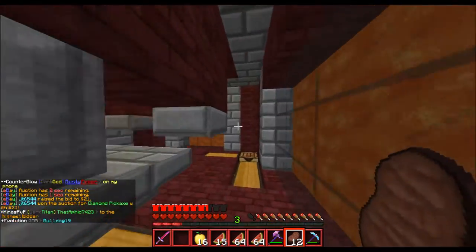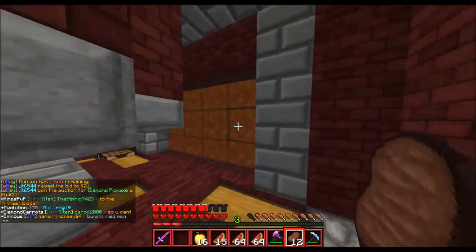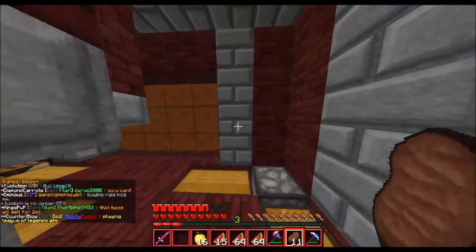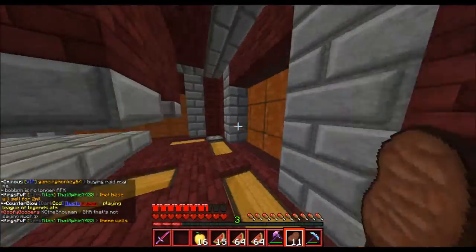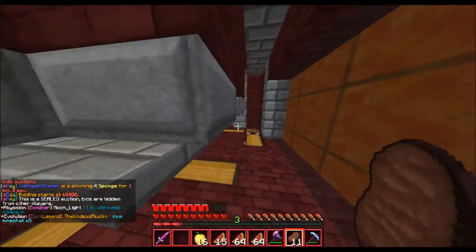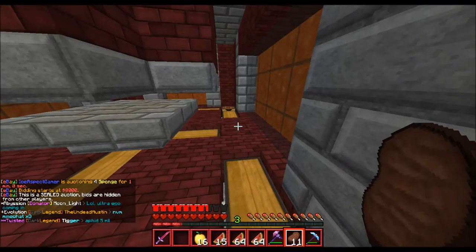Hey guys, what is up, EBN Gaming back today with another episode of Extronus Factions on pvp.extronus.net. IP will be in the description. Today we have some pretty big plans — we are going on another money mission, this time to half a million dollars.